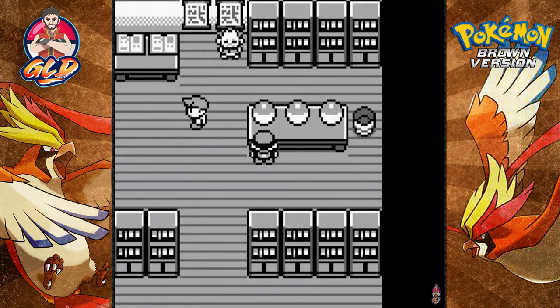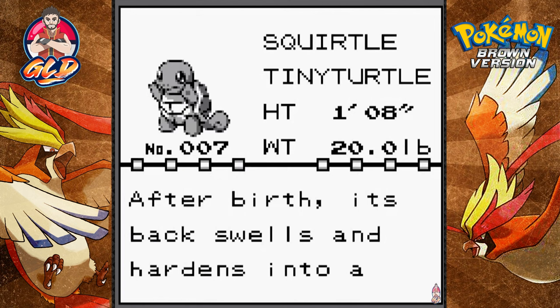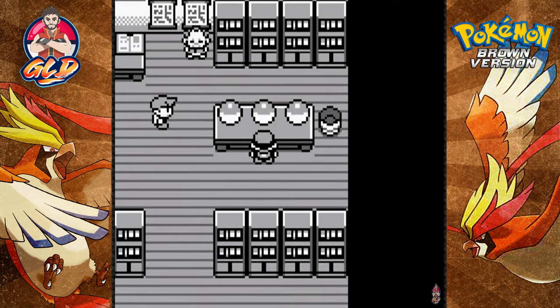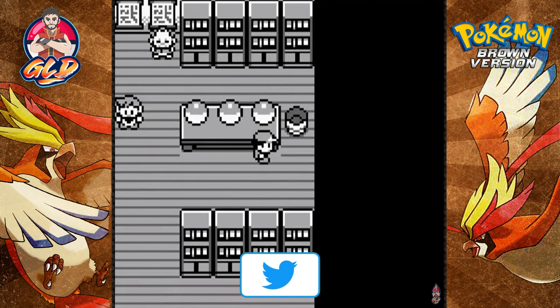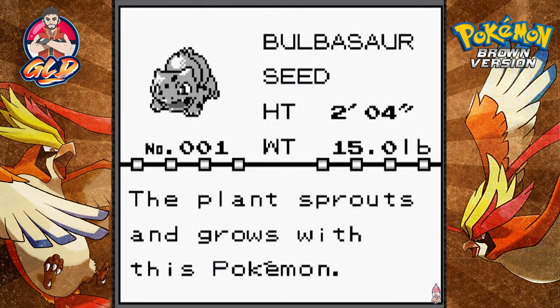You guys know I love Charmander - I would evolve them into Charizard right away. But since we're playing a Pokemon hack game, I think it's appropriate to use Pokemon I haven't used much, give them a redemption arc. So Charmander is off the table. Here's Squirtle: 'Tiny turtle. After birth its back swells and hardens into a shell. Powerfully sprays foam from its mouth.' I already have a Squirtle in Pokemon Let's Go Pikachu, so that's off the table too.